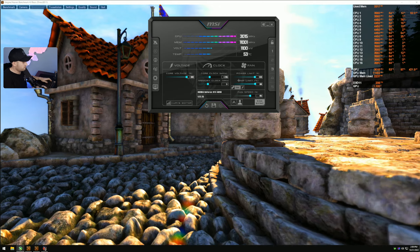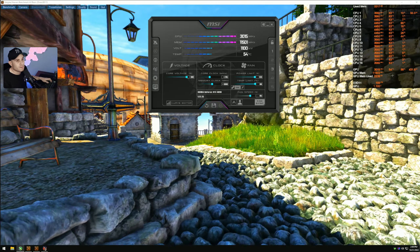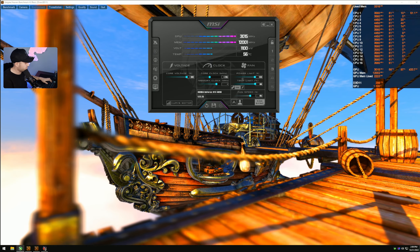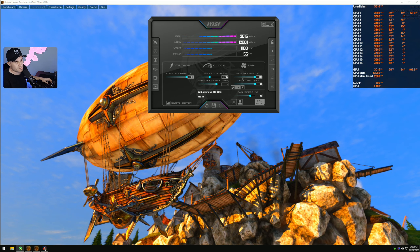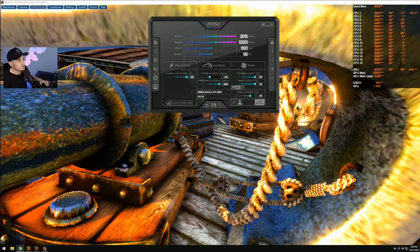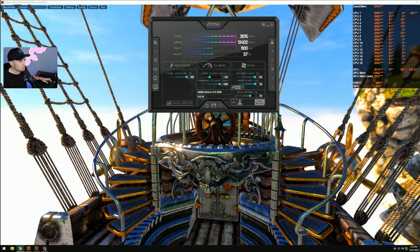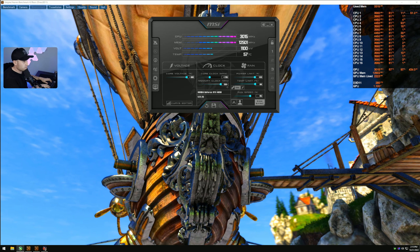I'll cover undervolting too, but I didn't have any luck with it. For the memory, the majority of these cards will do plus 1,500 — just go in 500-increment steps. Go 500, check for artifacts. Then 1,000. This is where one of my buddies on Discord got really unlucky. Then try 1,500. I believe I could do plus 1,680 on my card — I was very lucky. There are guys on 3DMark getting better scores with less memory clock, which is strange.